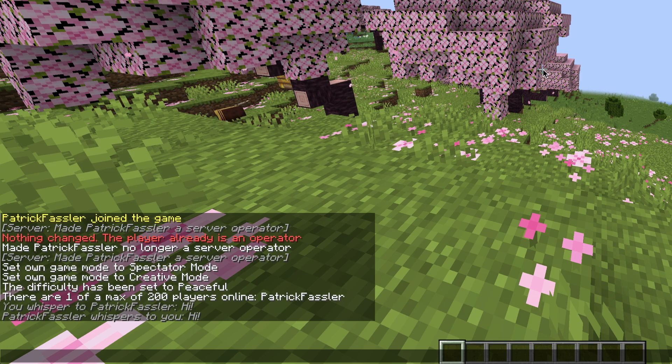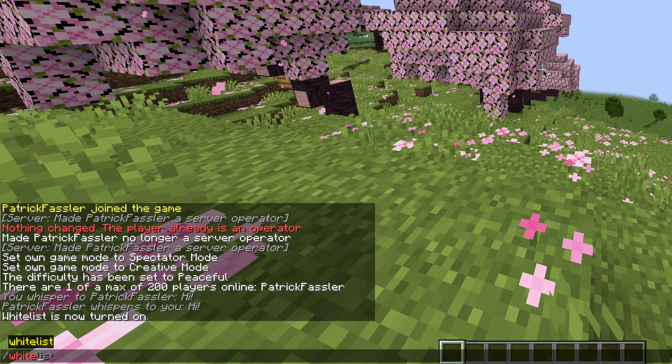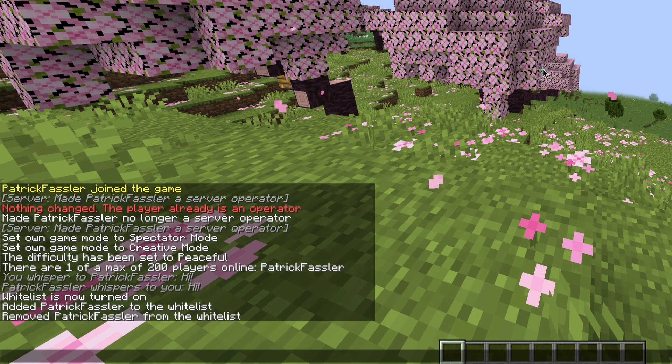If you want to have more control over who joins your game, you can turn on whitelist by doing slash whitelist on. This means that in order for someone to join your server, they need to be added to the whitelist. You can do that by typing slash whitelist add username. If you want to remove someone from the whitelist, type slash whitelist remove followed by the username. And when you want to turn whitelist off, type slash whitelist off.